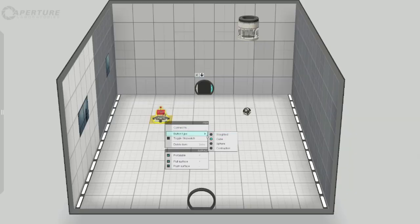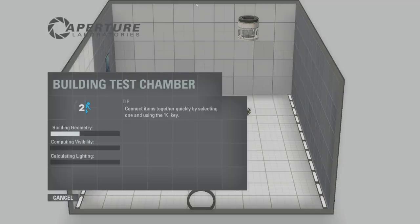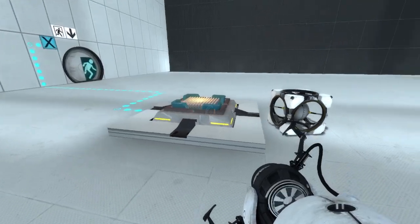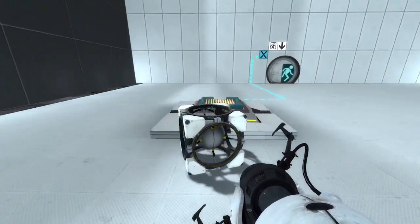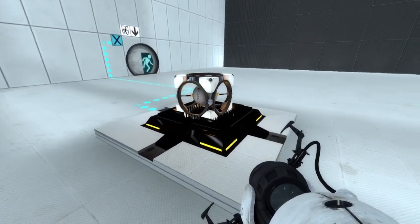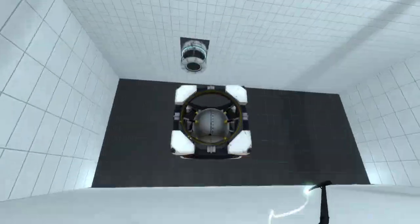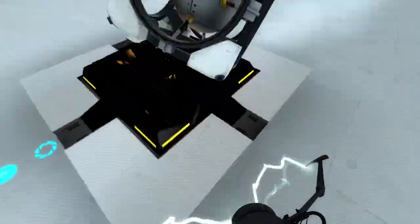The contraption cube also has its own accompanying button — the contraption button — which is unfortunately unfinished or broken, as it renders completely black. There's a restoration of what it's actually meant to look like. This button is entirely non-functional, and due to not knowing what's going on at the code level of Portal 2's educational version, we don't know what it was meant to do, other than the fact that it's likely used in conjunction with the contraption cube. And yes, the contraption cube does work on normal buttons too.